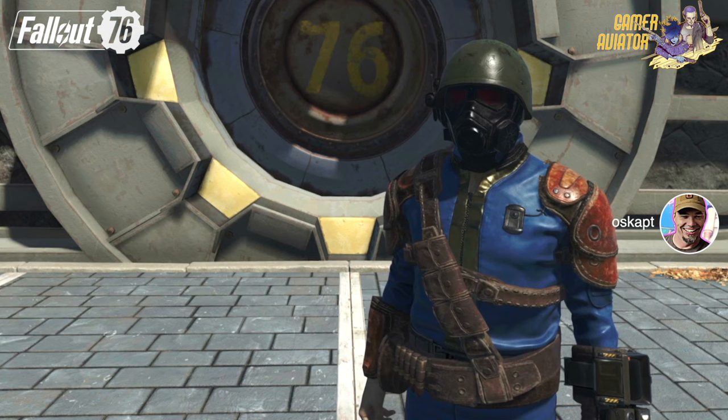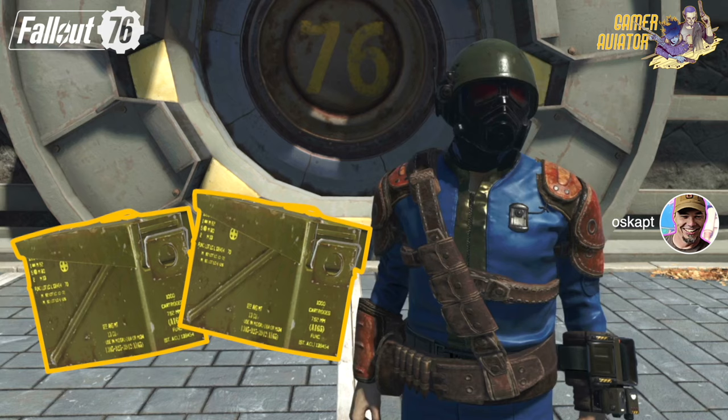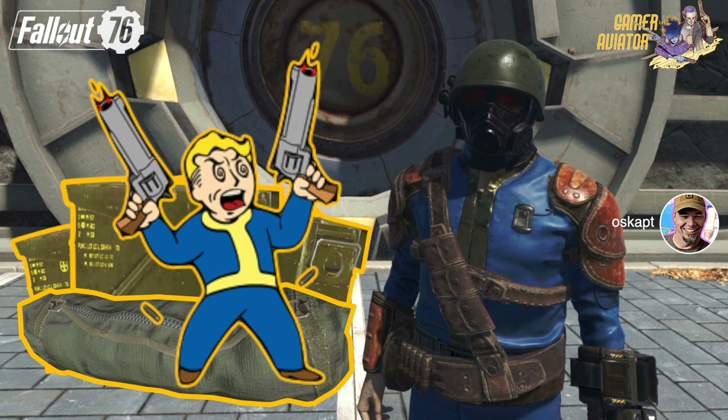So what does that leave? Well, it leaves you a couple of options. One, ammo boxes. Two, duffel bags. And three, killing everything you find. We're going to do it all in this video.